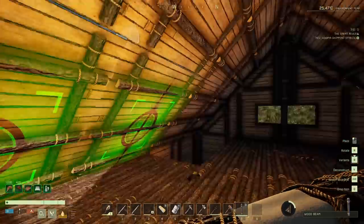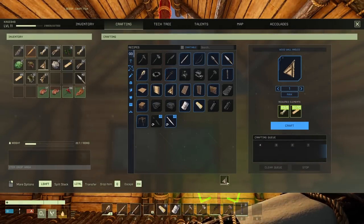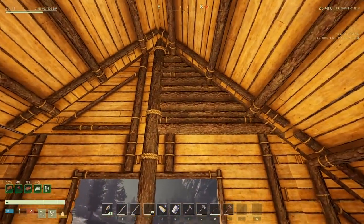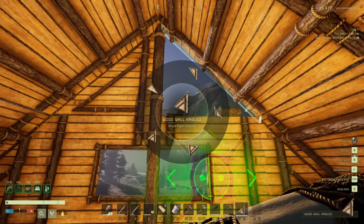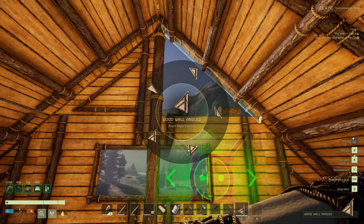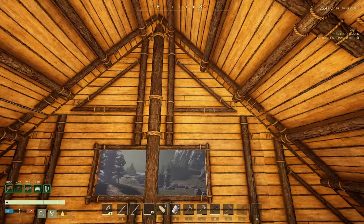Let's make one more of these and then we're good up here. If you have a roof piece on the wrong side, you pick it up and press R to pick the other side. There's all kinds of options here. That's the wrong side - this side, there we go, and then boom. Love it! Let's go ahead and craft ourselves an iron knife - I've been meaning to do this all episode and just never got around to it.